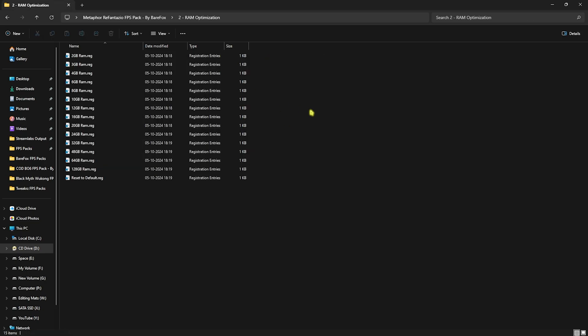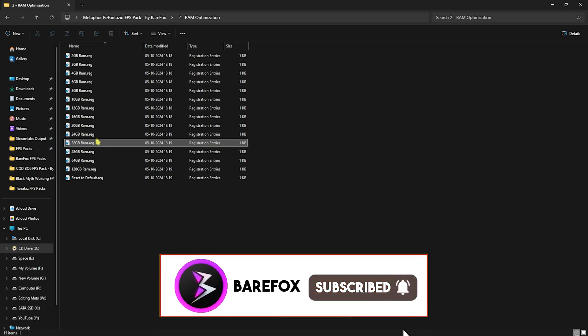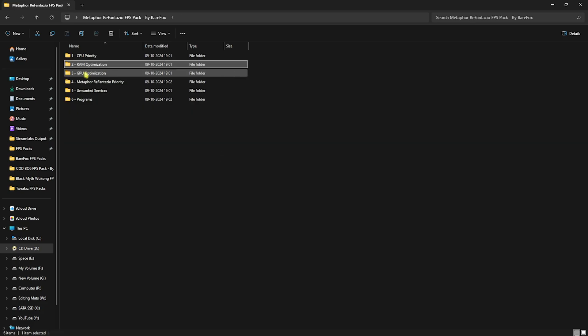Go back to the main folder and open the RAM Optimization folder. I've left a range of RAM registry files covering almost all RAM sizes. I have 32 GB RAM so I run that file — choose the one matching your RAM size. If it doesn't work out for you, you can always reset it back to default from inside that folder.